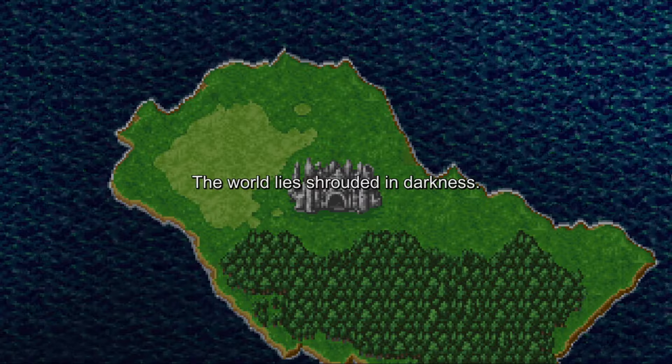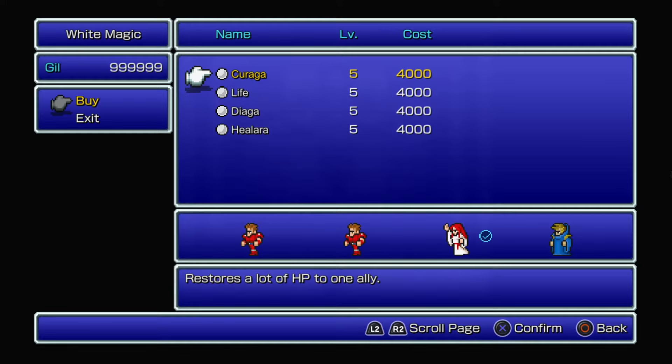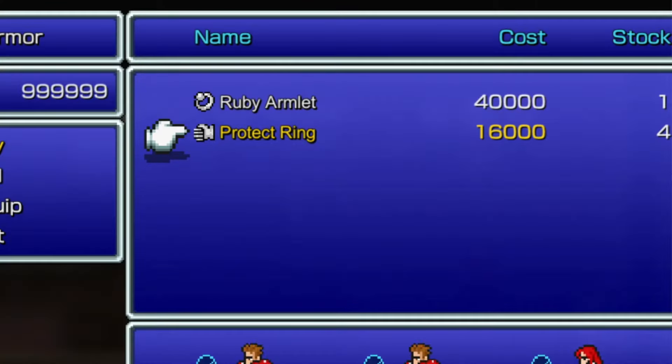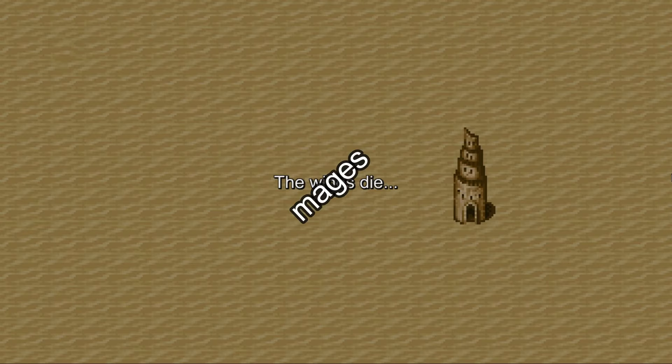Speaking of not spending gill on spells, that's actually the second strategy. In Final Fantasy 1, magic spells can very quickly become insanely expensive — just look at the price for this spell. And if you've already emptied your wallet getting the best equipment, which can also add up pretty quickly, your spellcasters will be lacking severely, causing them to perform at a subpar level.